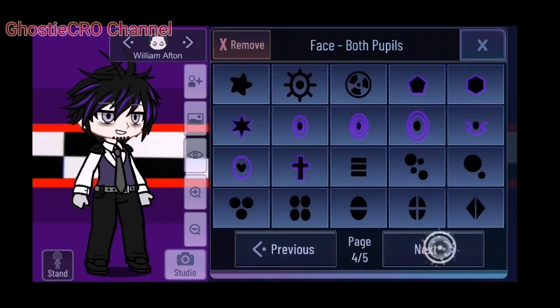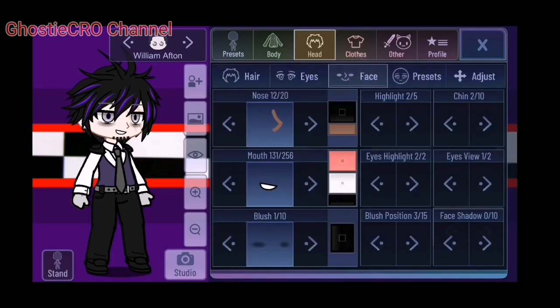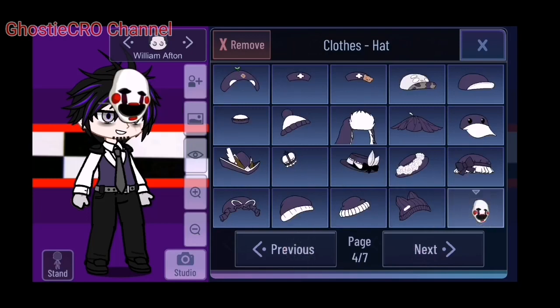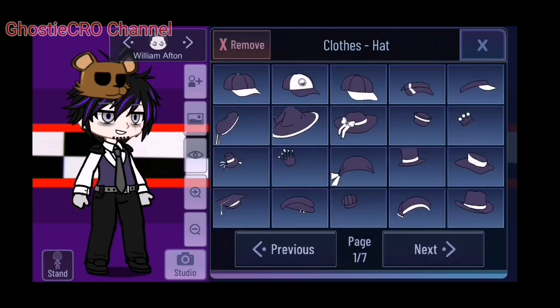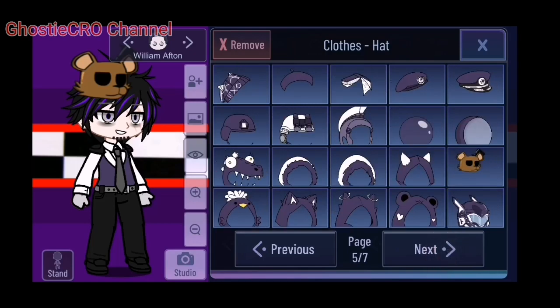Same with pupils. So let's see hats. Ooh, here's a chicken mask. Bonnie - it's so small. Foxy. Puppet - ooh, looks nice. And there is a Freddy one. It's replacing some hats. Looks like there is no Golden Freddy. Yeah, it's not much, but oh well.